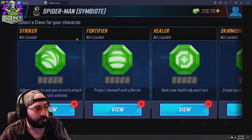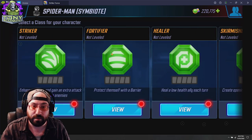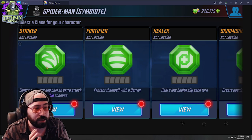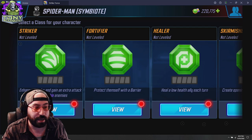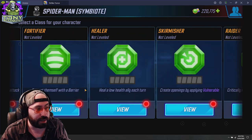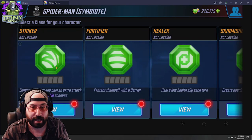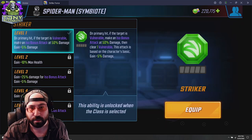The five ISO-8 classes are: Striker, Fortifier, Healer, Skirmisher, and Raider. Please don't necessarily look at the title and assume that every healer character always gets Healer, or every raider character always gets Raider — that's not exactly how it works, but it's pretty close. When you look at each class, it gives you a little bit of detail about what it does: enhanced attacks and gaining an extra attack on vulnerable targets, protecting themselves, healing a low-health ally each turn, creating openings, and critting more frequently.